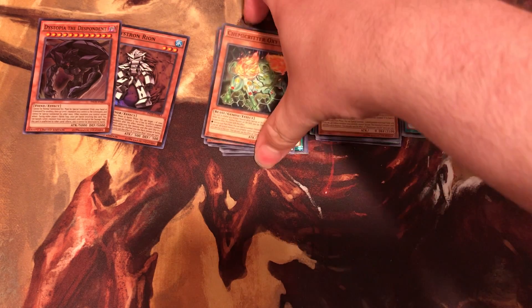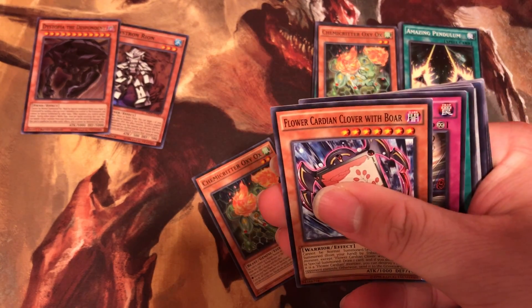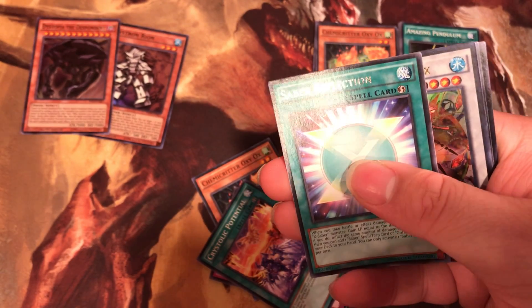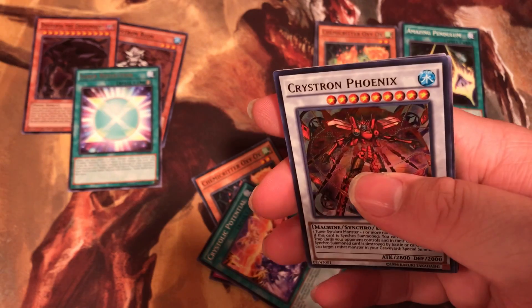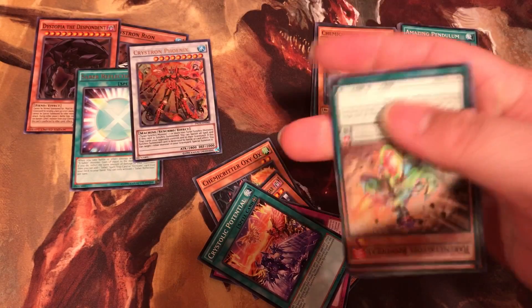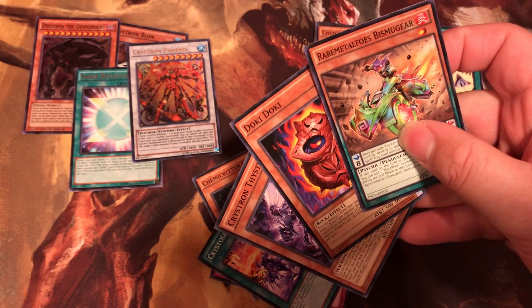So we'll go through this pile first — this pack. We got the Ox, the Boar, the Freeze, the Potential, and then we got Saber Reflection. Then we got the Christatron Phoenix. I don't know why these cards were backwards. Those are all the cards we got from that pack.